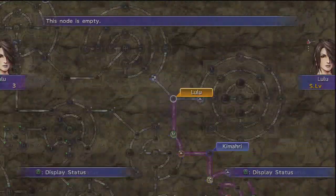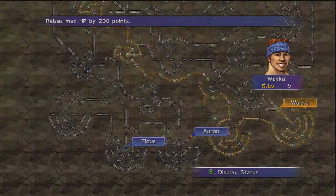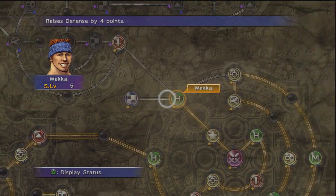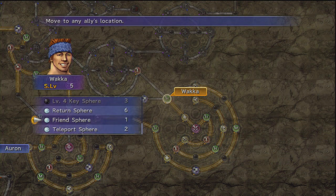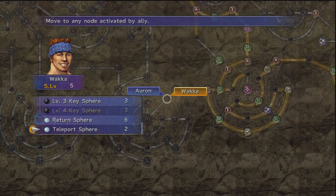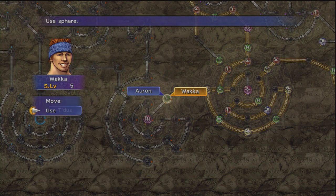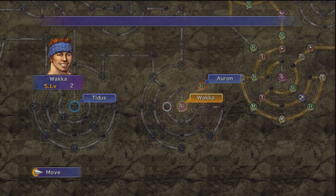Wakka is also at the end of his path - he takes the rightmost sphere. Basically all the guys are down in the bottom left of the sphere grid with their big damaging attacks. Wakka's most recent ability was his final one called Triple Foul, which I've already talked about. Instead of going off with Lulu's path, I'm going to use one of our Friend Spheres - we've only got one left - and move him directly to the back of Auron's grid. So now he'll go up Auron's grid in reverse and gain all that power, tankiness, and health from Auron's path.